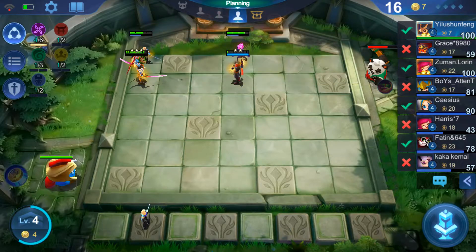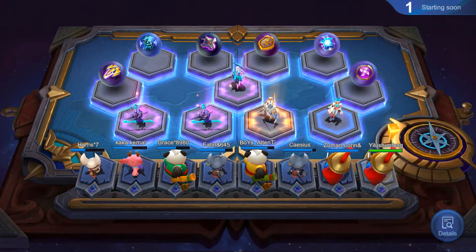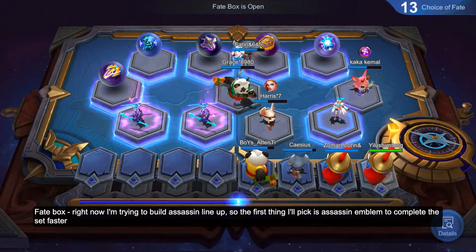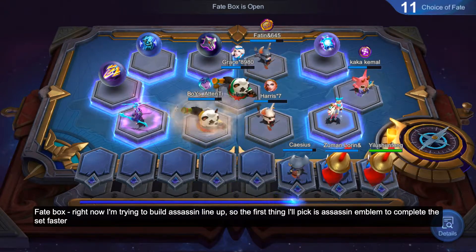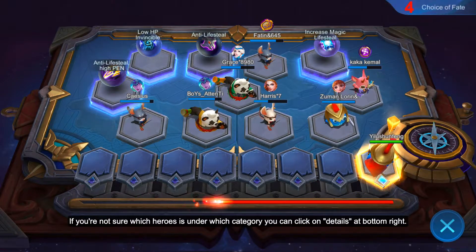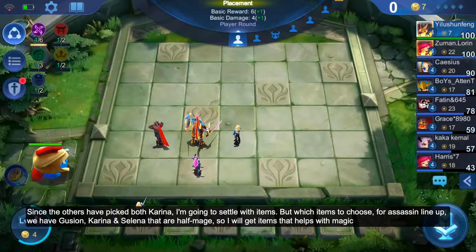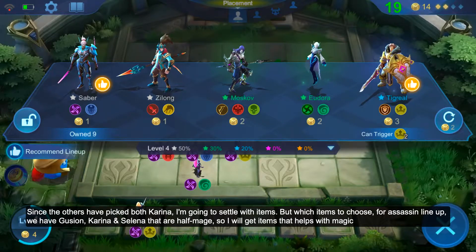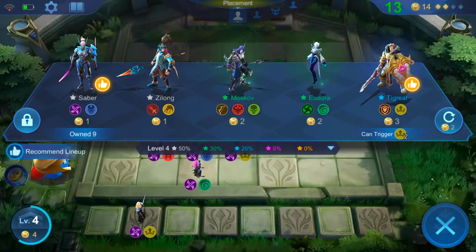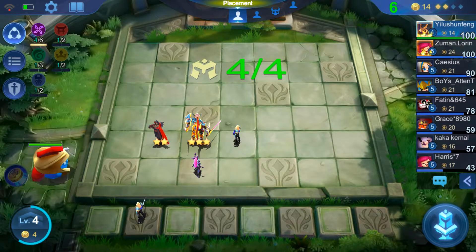I don't usually upgrade my captain. There's a fake box — I'm just going to get an assassin if no one else gets it; otherwise I'll choose Karina. If you're not sure, press details to check the synergy. Since I have no choice, I'll get an item, and for assassin synergy — Karina, Hayabusa — they all need mage items, so I'd pick that.